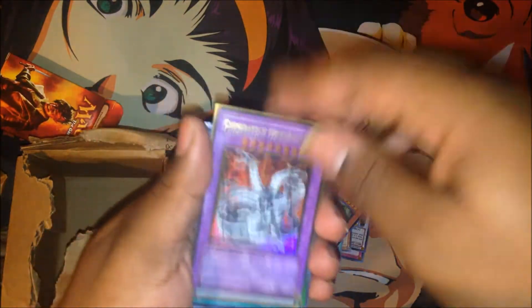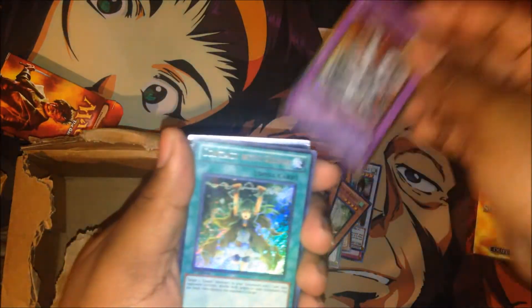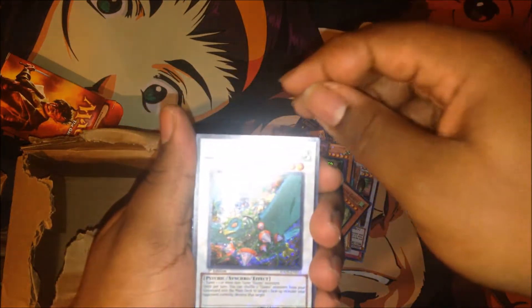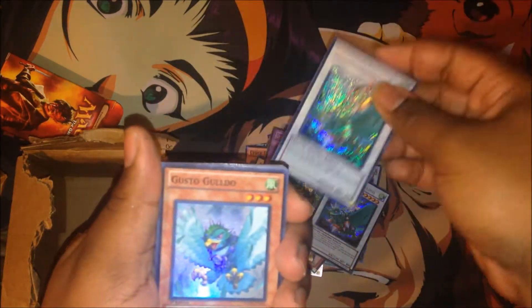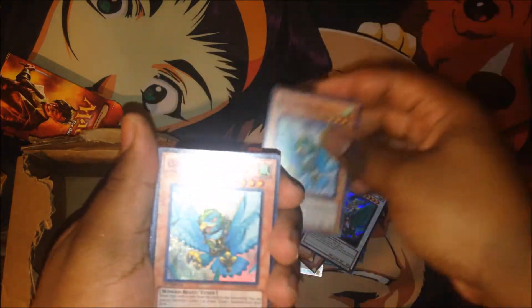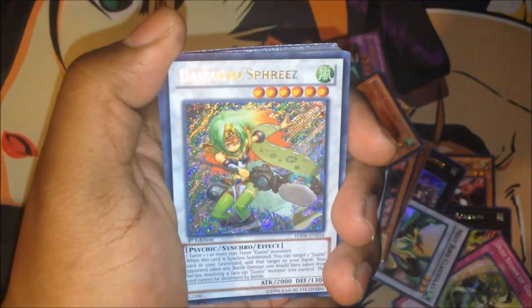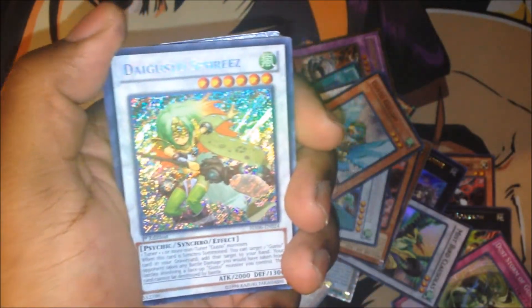My Serenity of the Gusto, my Over Dragon. I got the Contact with the Gusto, the DiGusto synchro monsters, Gold Dust, and the Gusto synchro as well. My apologies — my camera was being weird and my tripod almost fell over. As I was saying, I was going to get these in Dual Terminal but they were a little bit too pricey for my taste.